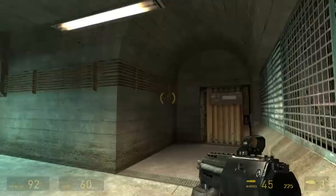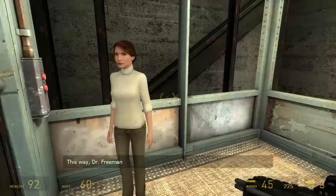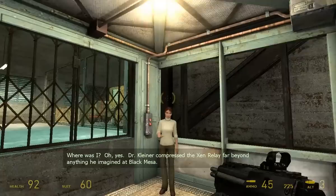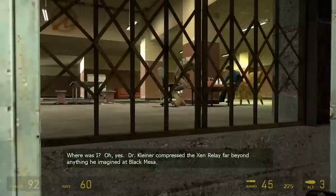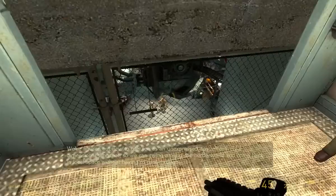I guess it's a huge underground facility of some sort, although what it was used for before they repurposed it for the resistance, I wouldn't know. Dr. Kleiner compressed the Zen Relay far beyond anything imagined at Black Mesa. They've figured out how to use Xen as an unexpressed axis — effectively a dimensional slingshot — so they can swing around the border world and come back in local space without having to pass through. The facility is huge, right? That's like four levels down.